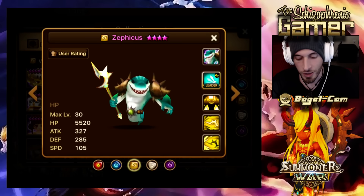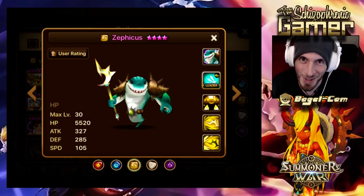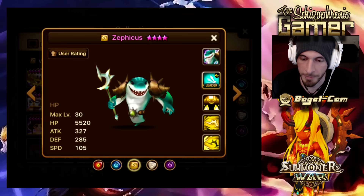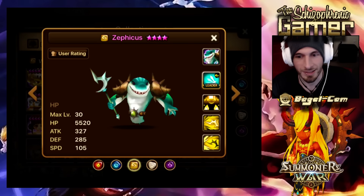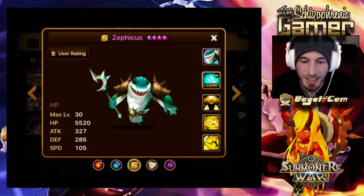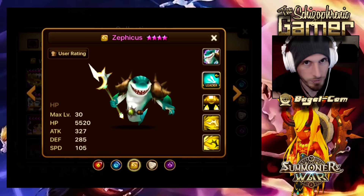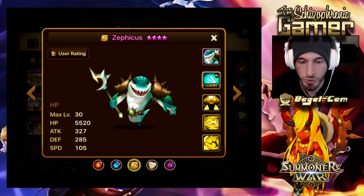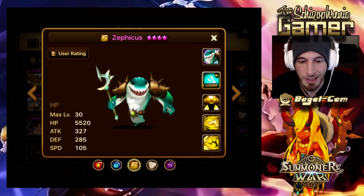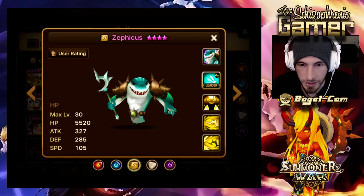Now, where could you use this? You can use this Speed Leader in combination with Bernard. For those of you that built Bernard, which should be almost everyone, right? Bernard is a staple for a lot of our teams. So this can give you the turn advantage over the enemy if you're using a Wind Team. You could do Zephicus, Bernard, Shannon, Lucian, and you can nuke with that for Arena.